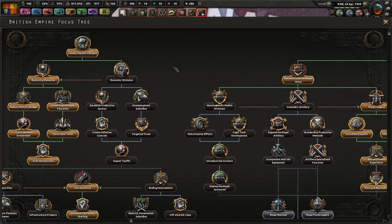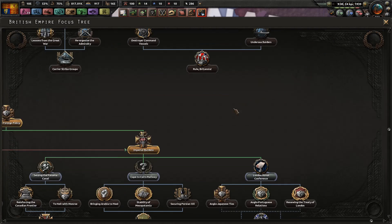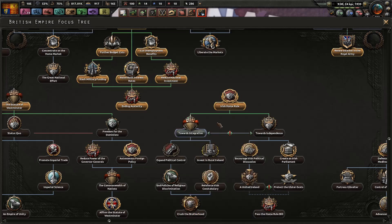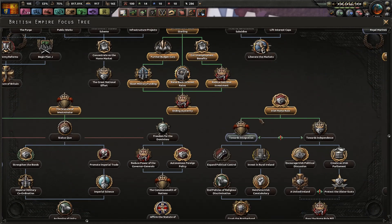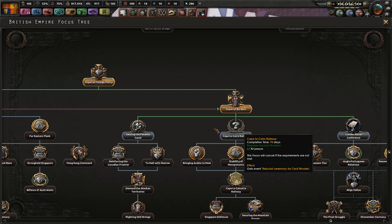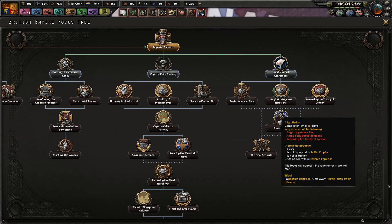So national focuses — we can now fund the ITO, but I think there was something that was only going to take seven days that I was interested in when I was looking at the tree. Or was that the Imperial Burdens last time? You know what I think it was? London Naval Conference.